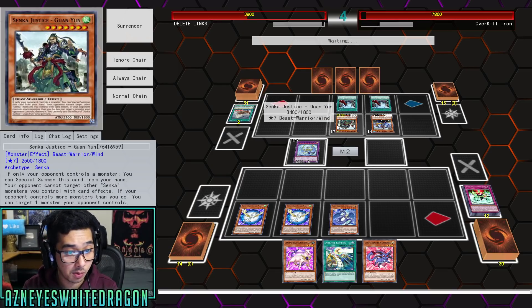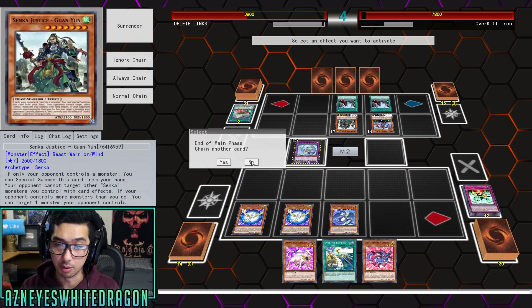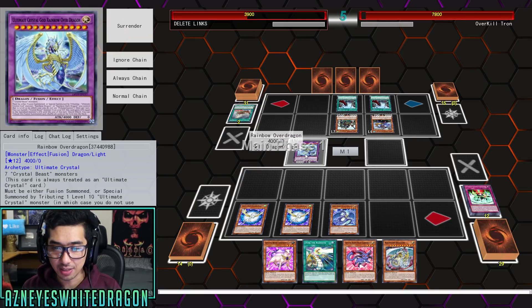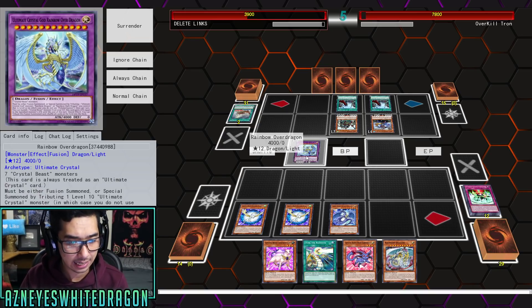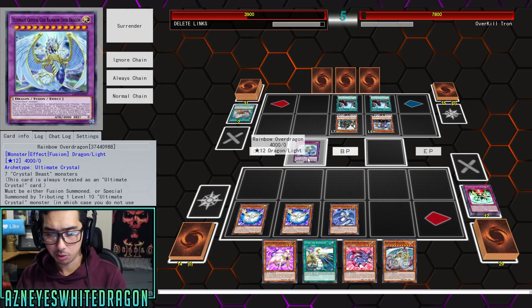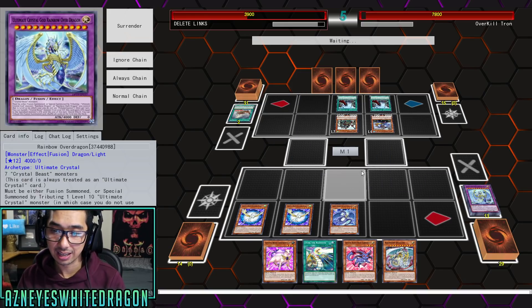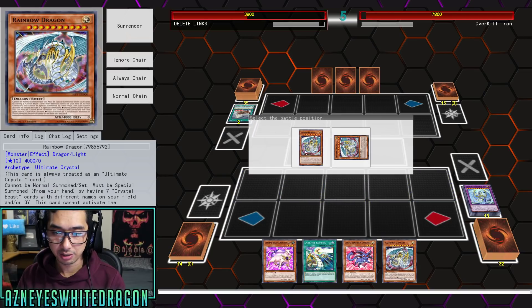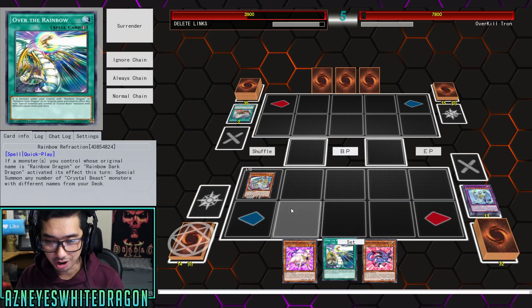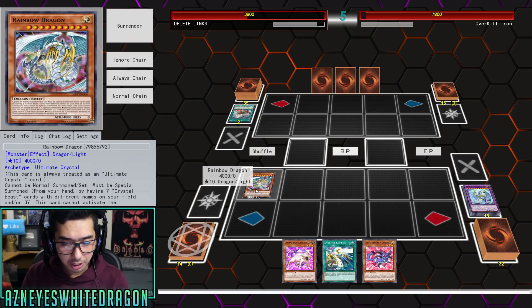Unless he gets rid of this card right now. We're gonna go ahead and spam the board, get all of our monsters out of the grave. The only important one to really have in there is Carbuncle. We can also go ahead and summon the Rainbow Dragon too — dude, this is nasty. We're gonna get this effect where we return everything, but we're gonna special summon everything as well. Shuffle all cards on the field into the deck. Now we've got this card out — he's got a pretty good effect.